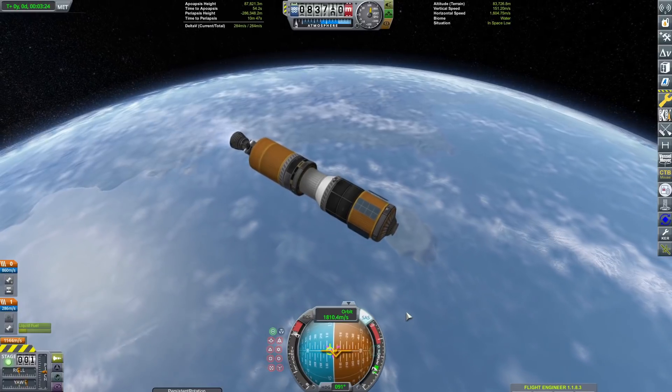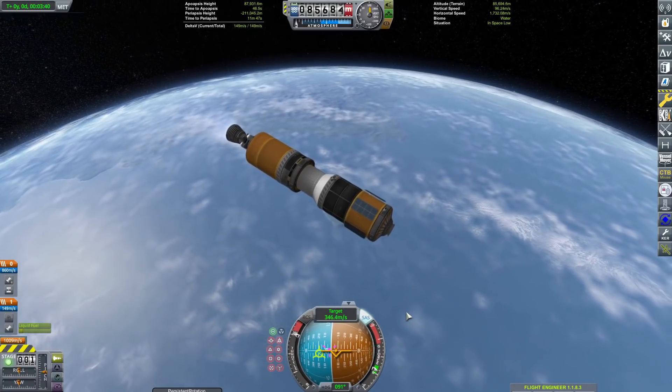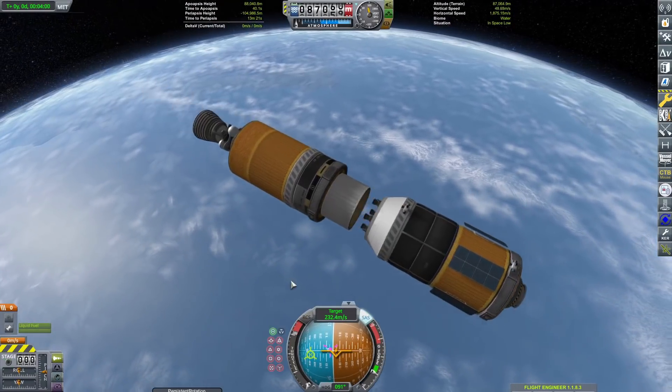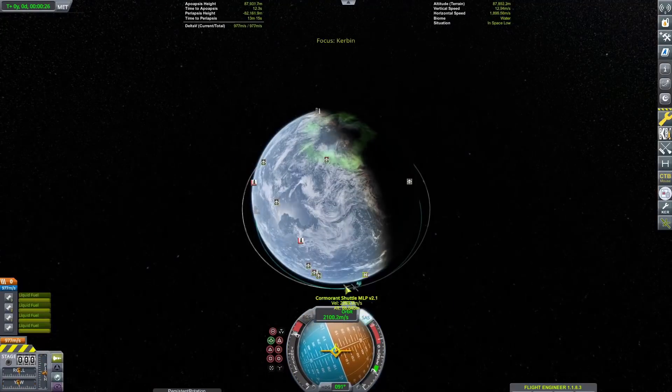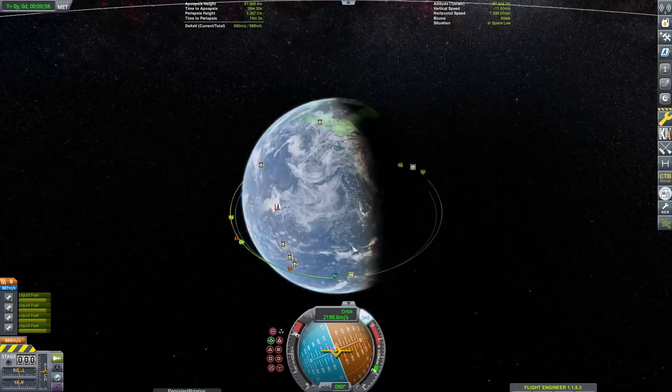Here we are chugging our way into orbit with our Skiffer engine. This is our final stock craft of the video, so we can get rid of that disgusting stock stuff. Some of the mods are really cool, especially Tundra Exploration and Blue Dog Design Bureau — those are pretty nifty.